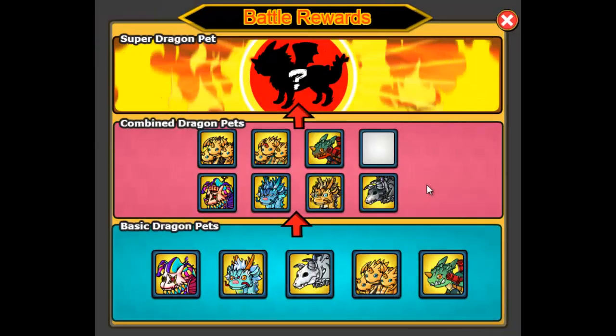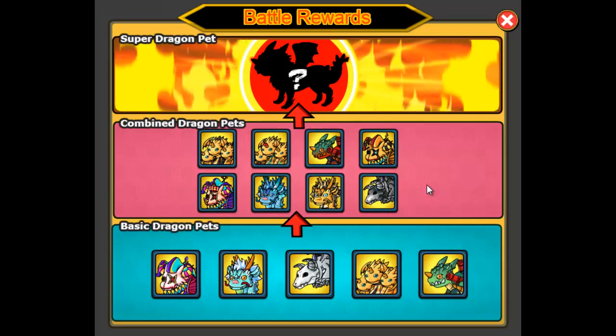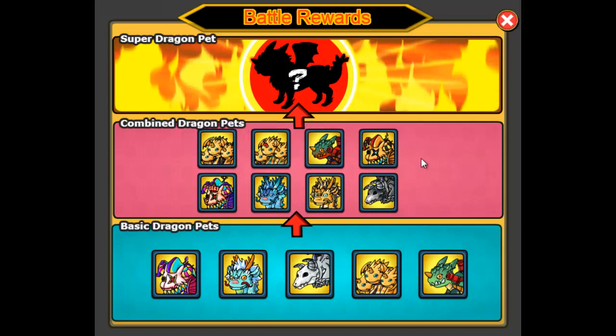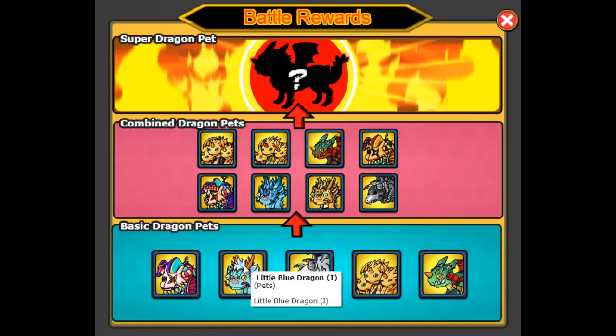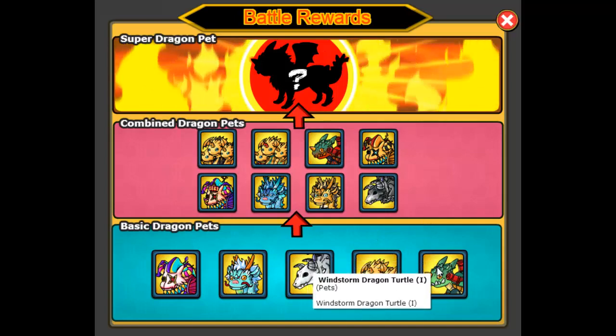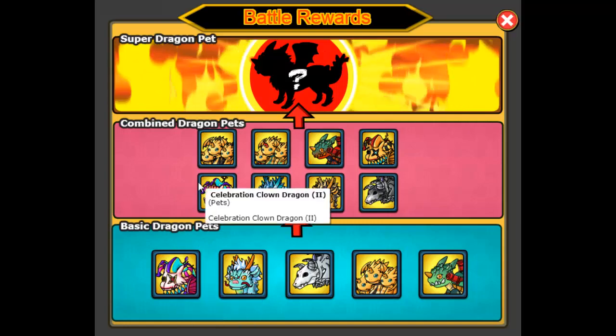Okay, so there's 8 types of dragons. It looks like you need at least 2 of these guys, at least 1 of this guy, and at least 2 of the clown dragons for this one.